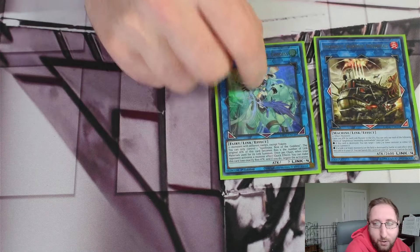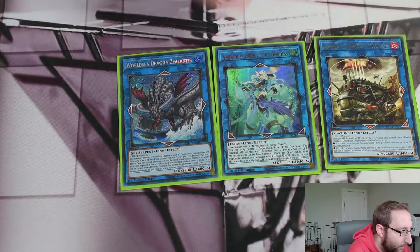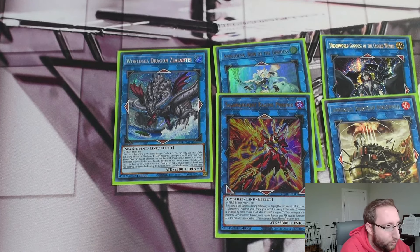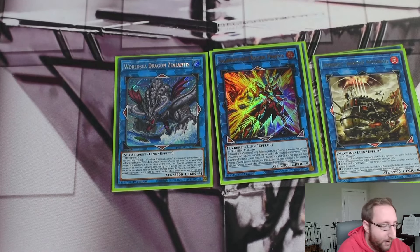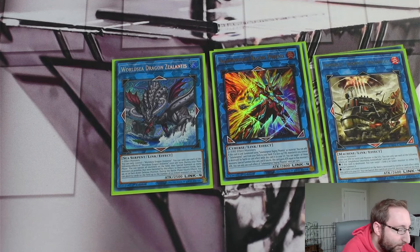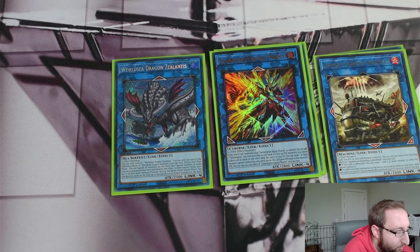For the Link-4s: one Ambly Whale as a necessary include, one Apo as a good pivot if you're concerned about Super Poly in games two and three, one Zealantis, and one Salamangreat Raging Phoenix. There are quite a lot of high-level links, which is odd, but this deck just has no problem making any of them due to the sheer number of free bodies. The real question people wrestle with is: Zealantis and Raging Phoenix package, or Selene and Access Code package? The more I test, I like the battle phase pop for spot removal, but I'm leaning back toward Access Code and Selene since climbing into it with Charmers is easier.